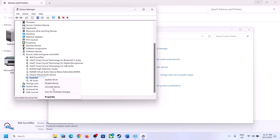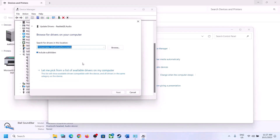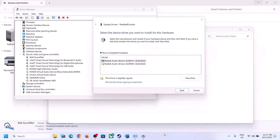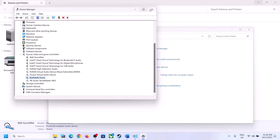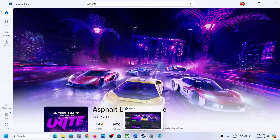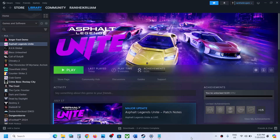If the problem persists, right-click the audio device again, click Update Driver, then Browse My Computer for Drivers, and click Let Me Pick from a List of Available Drivers. You may see options like High Definition Audio Device — select one and click Next to install it. If you see Realtek listed, you can try a different driver option. Try different drivers, click Next, install, restart your computer, and check. One of the steps shown in this video should help you fix the audio issue with the game.